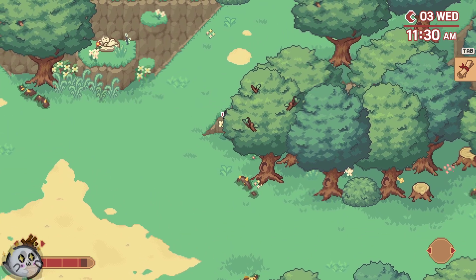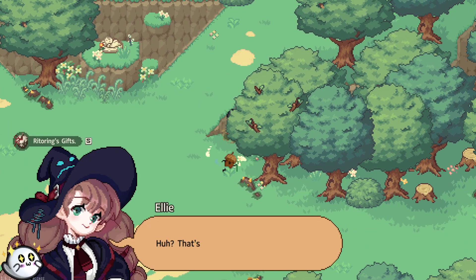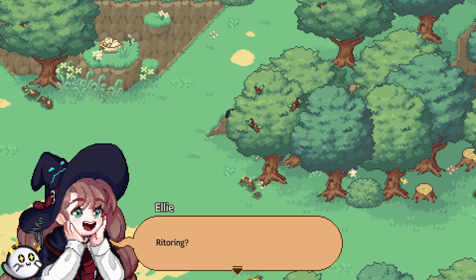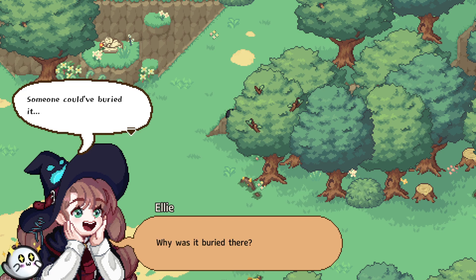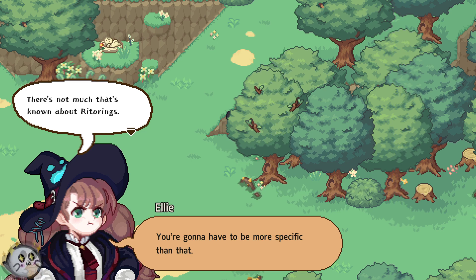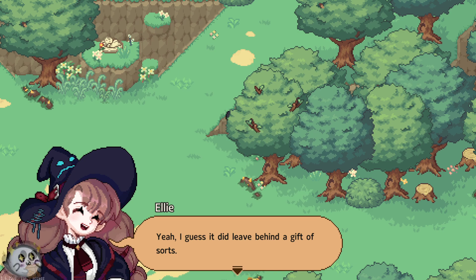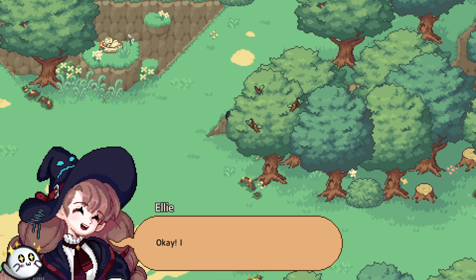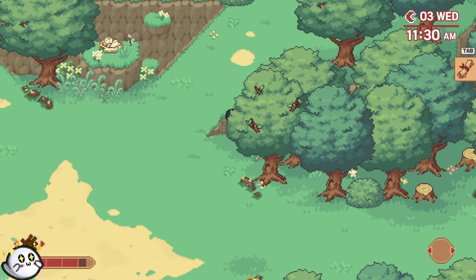There's something here. Oh, that's not a weed. Hello there. What was that? I left something behind. A Rittering. Rittering? That's a cute name. Why was it buried there? Someone could have buried it, or it could have been sleeping. There's not much that's known about Ritterings, other than good fortune if you find one. Yeah, I guess it did leave behind a gift of sorts. Try to spot them while you're wandering around. Okay, I'll look for more.